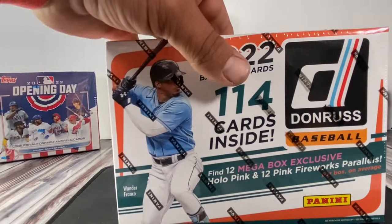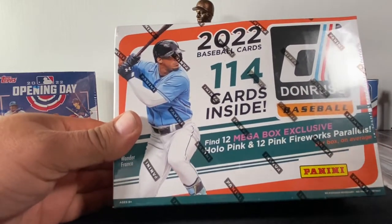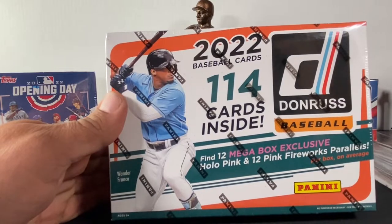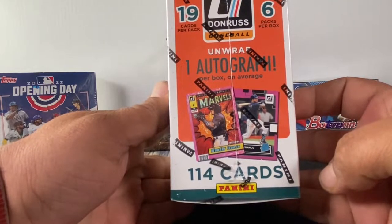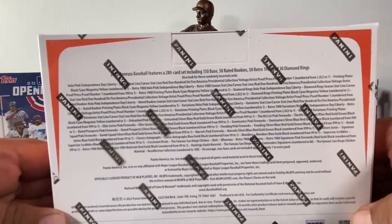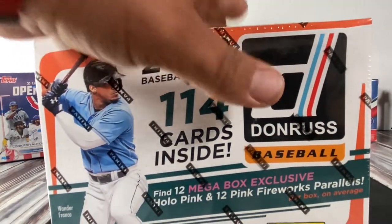Hey everybody, this is Rippin' and Ramblin'. We got a 2022 Donruss Baseball big old box — 114 cards. We get 12 megabox exclusives, hello pink and pink firework parallels. Should get one autograph per box on average. There's all the stuff — I'll put the checklist in the description.